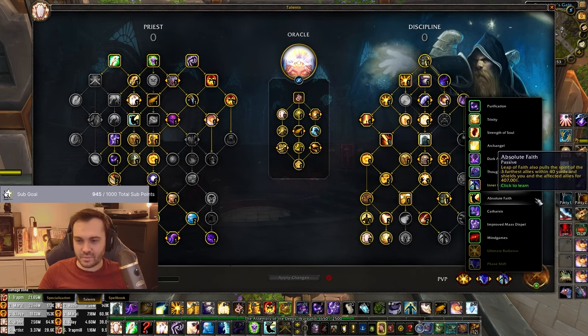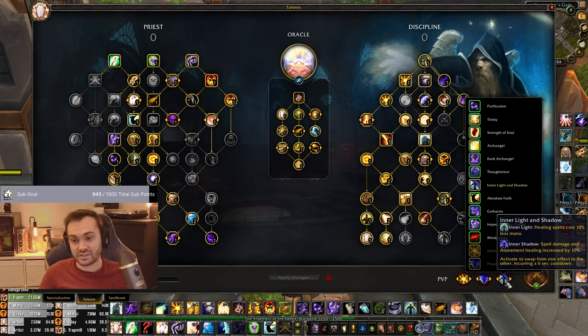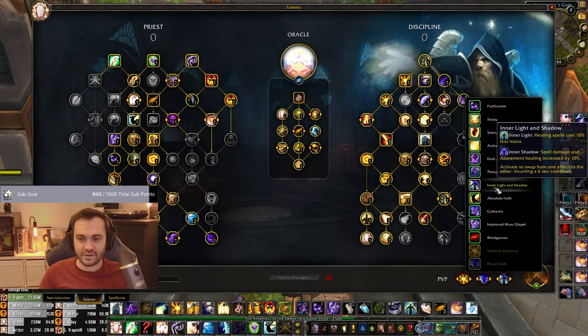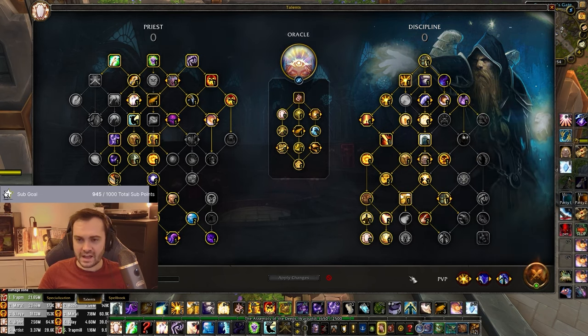Inner Light and Shadow is almost a must-have - just 10% more Atonement healing and damage is super high value and reliable. You're always going to get value out of this basically unless you forget to put it up. So yeah, those are my PvP talents, and that is the Oracle build.